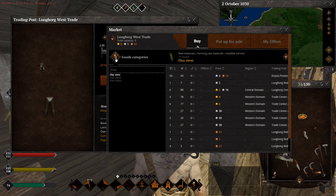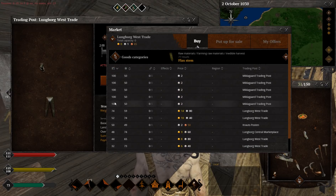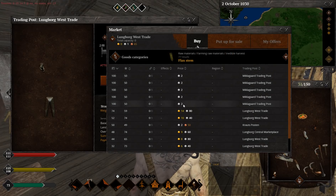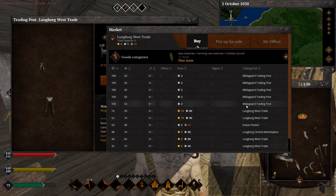To close this, you need to press this button again. And here we go. This is quantity, this is quality, and the price. Let's look for a lot. As you can see, there's 100 stems for only two silver coins — it's super cheap to be honest. But here's the problem: it's sold at Miklagard trading post. Where is this trading post? You can either type it by yourself, or you can select it like this and then press Ctrl-C.